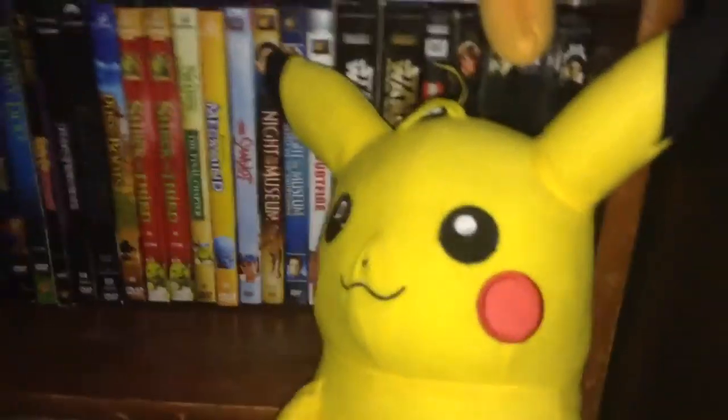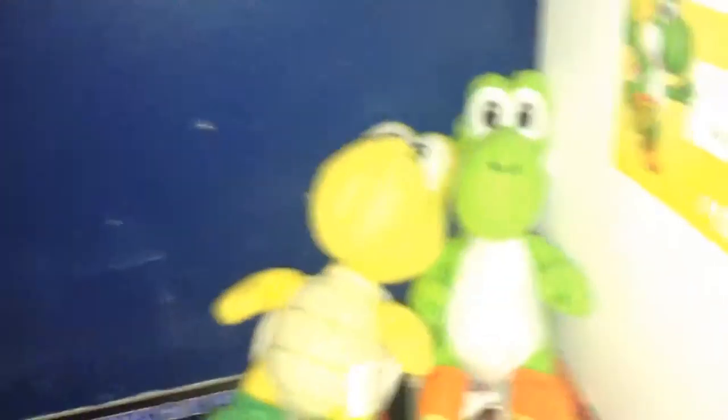Here's a Waluigi plush, and down below is the Pikachu I talked about earlier. Oh, I almost forgot — my amiibo are basically the ones that were up there. There's also a Mario calendar, some plushies, Nintendo eShop cards, and a shelf I haven't decided what to do with yet — mostly big gears and whatnot.